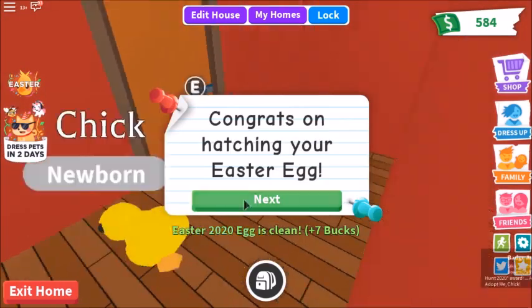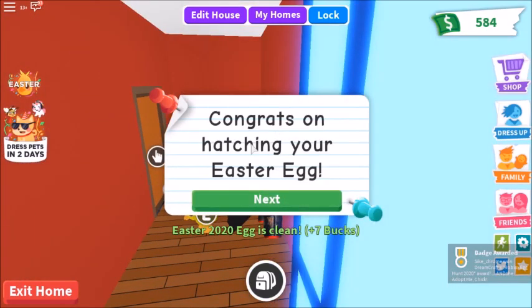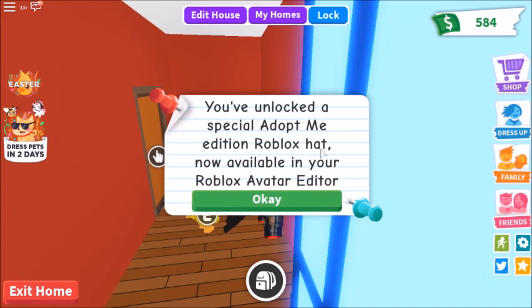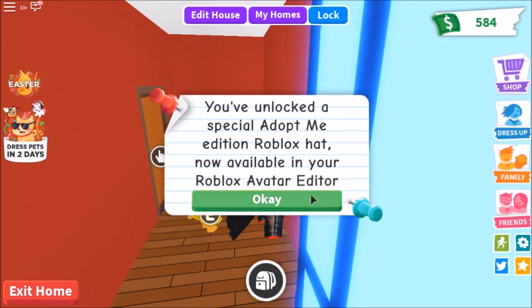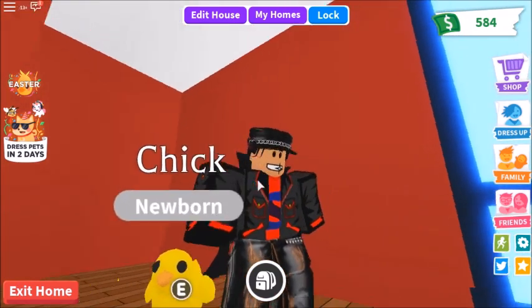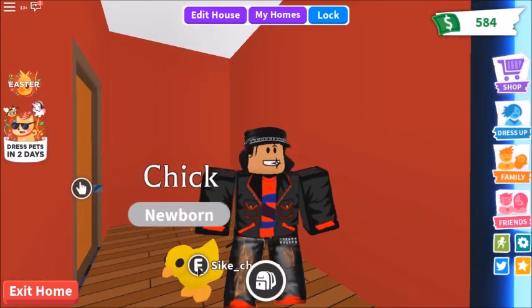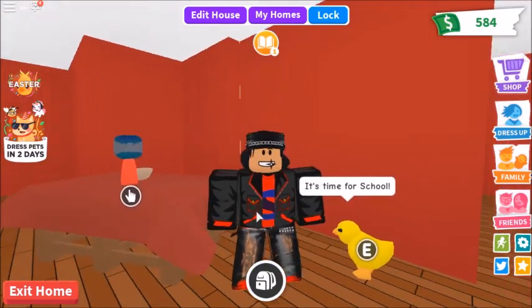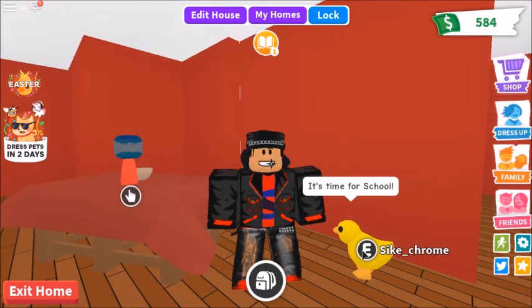Congrats on hatching your Easter egg! See this badge over here - you get the Roblox Egg Hunt 2020 badge, and you've unlocked a special Adopt Me edition Roblox hat, now available in your Roblox avatar editor. And you also get this little chick. Alright, that will be it for this video, see you all next time!